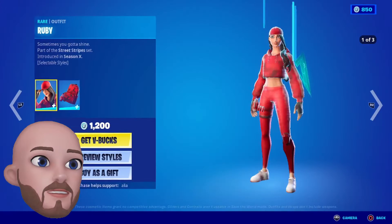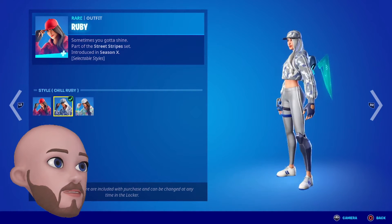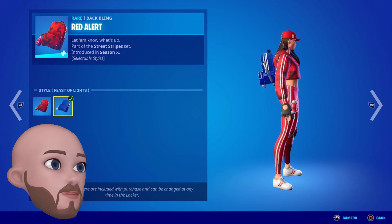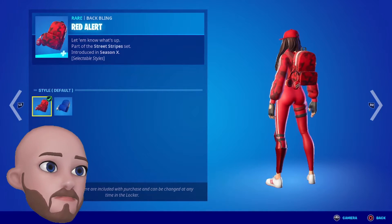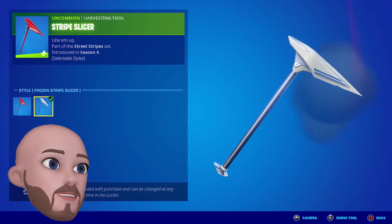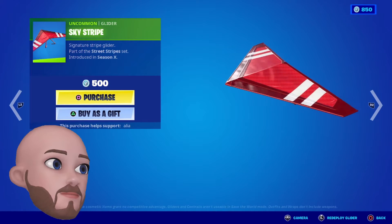We also have Ruby — three styles. We've got Ruby, Chill Ruby, and Colourful Ruby. Chill Ruby is awesome, so clean. You've also got the Red Alert back bling and the Feast of Lights variation of it as well. God, I love these back blings, they're so cool. There are only two variations on the back bling. We've got Stripe Slicer — two variations — and the Frozen Stripe Slicer as well. Five hundred. And we've got the Sky Stripe, just the one, in red. Five hundred. That's cool, I do like this.